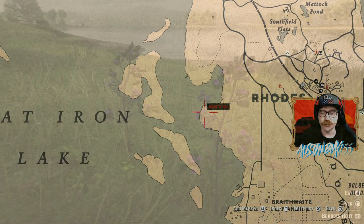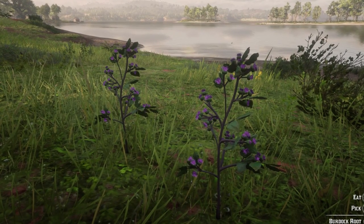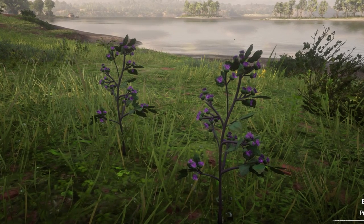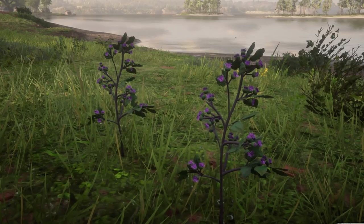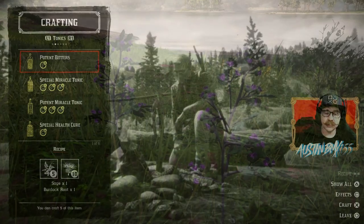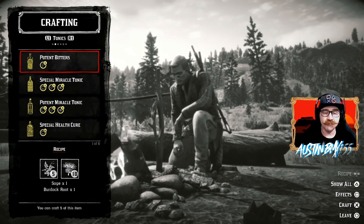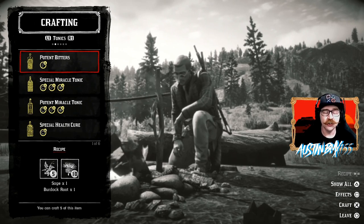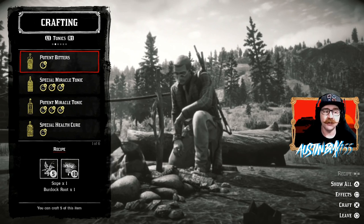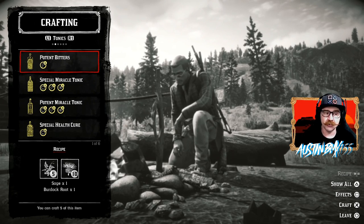Switching over to the Burdock Root — it is also bright purple and easy to see. It's found near water but not right on the water's edge, so look for it in the grassy area close to the water. That's two purple flowers to find the Sage and Burdock Root to make your Potent Bitters. It only takes one of each to make this, which is super easy. You can go down there, take a couple of minutes, and find five or six of each and then make five or six of these. None of the stuff we're going to make overlaps any of the herbs, which is another great thing.